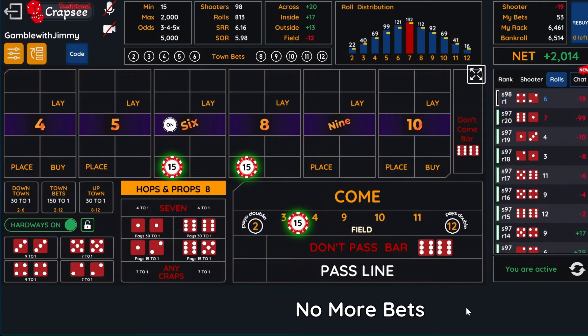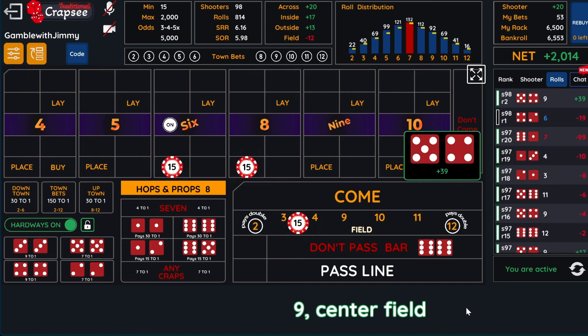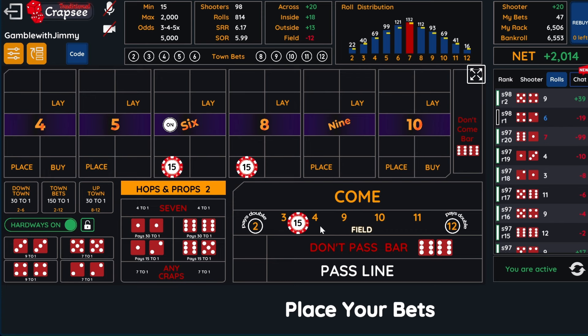We're looking to free roll — looking to get field wins. That's a perfect example: we get paid two places, on the field and for our $9 hop. So that's $30 — we get a double hit.